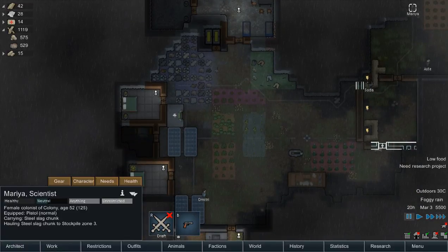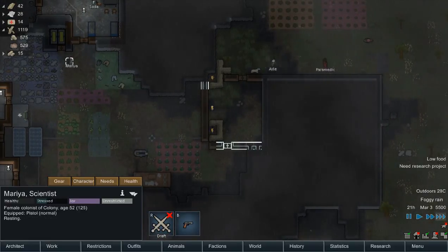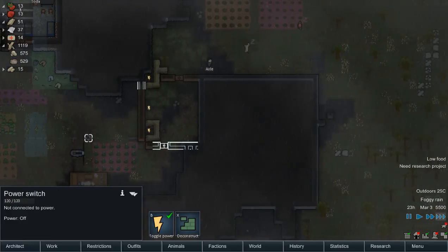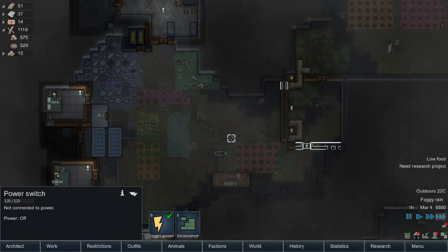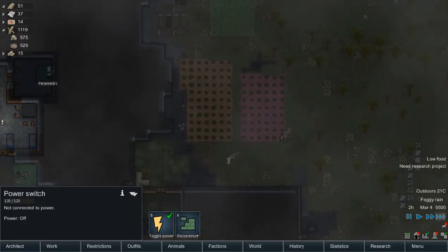Okay so I didn't think about the fact that the light would need power. So the guns don't have power so the light doesn't have power. We'll toggle that. It's currently using more power than we need — or we're currently making more power than we need. We need to get some actual production stuff going.